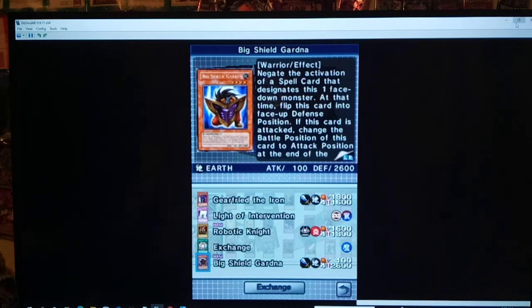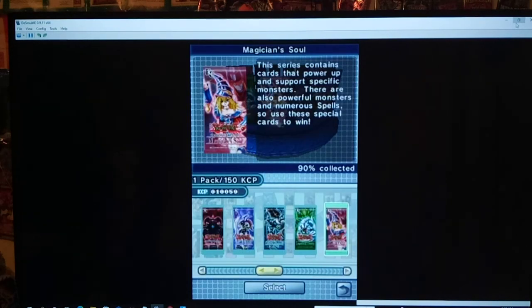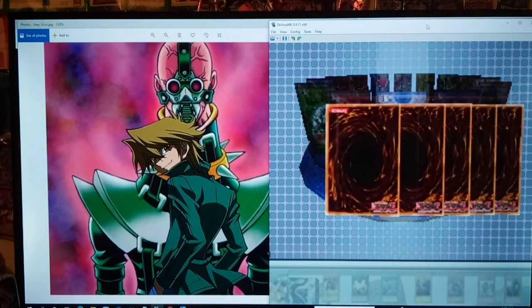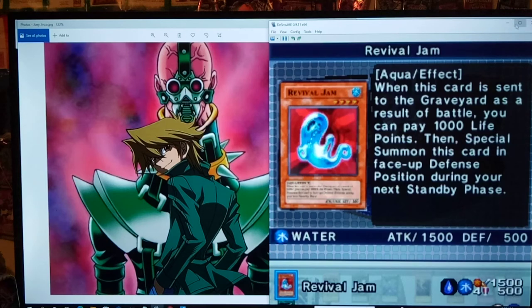Big Shield Gardna in defense mode — one of Yugi's signature cards. A normal monster with 2600 defense. It protects from spells while face down, and if it is attacked it changes to attack mode at the end. Something you can do is use Magic Formula, Big Shield Gardna, and Magical Hats together — let it get attacked once, and if they attack again, use Magical Hats to set it back in defense mode. The AI is pretty exploitable in this game, so they'll probably just attack you again even though they shouldn't.